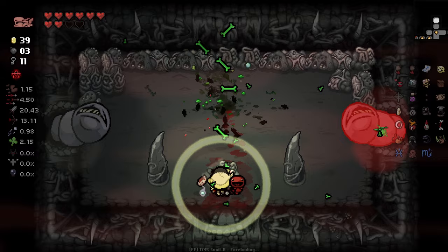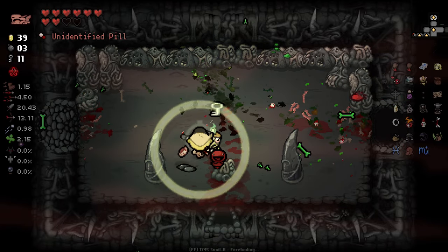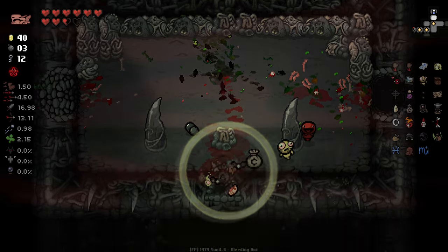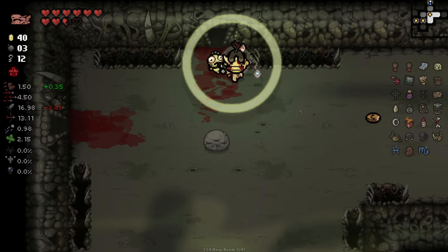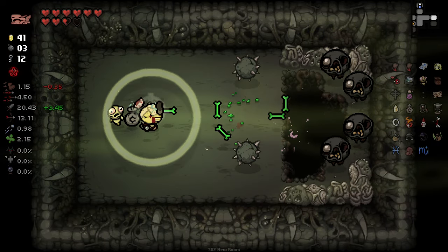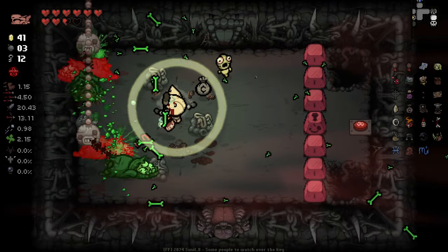I don't exactly know how the Cherry Bombs work, but they seem to be having something to do with the red hearts we're getting. There we go, look. I like it. We've got a little chat as well here, giving us a little bit extra, so we might actually be able to get up to full HP. And here's our boss.